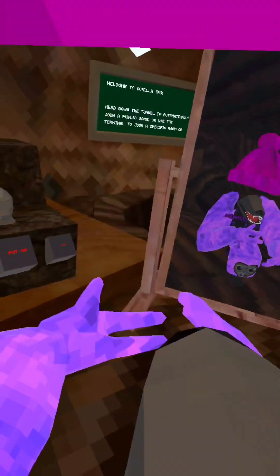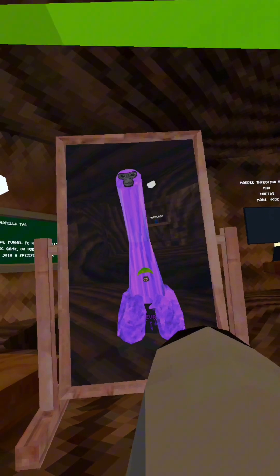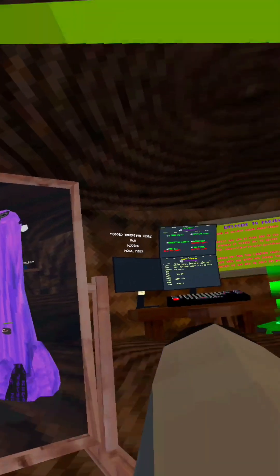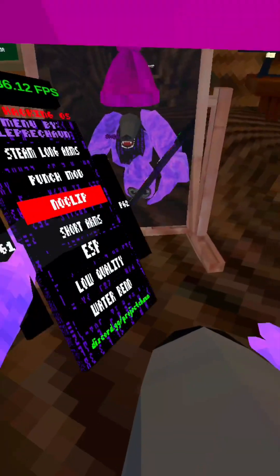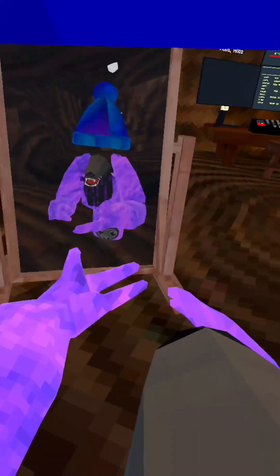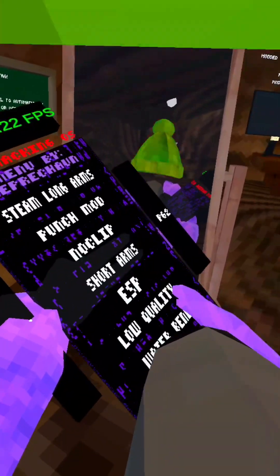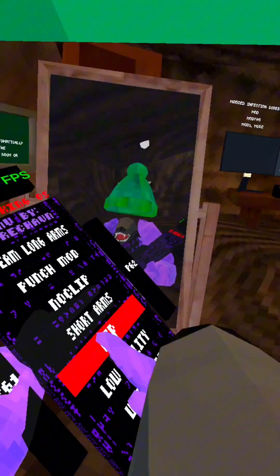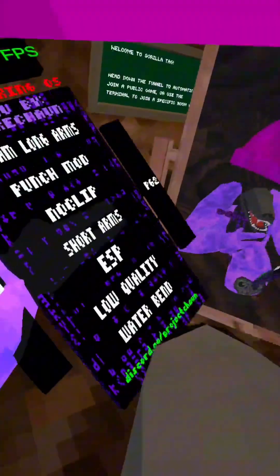Punch mod lets you punch people. No clip. Sword arms — oh my gosh, look at my head, it's so weird. ESP puts boxes around players and you can stand on them. No quality. If you want to turn it up, press ESP. Do not turn them on at the same time — you will get three FPS.